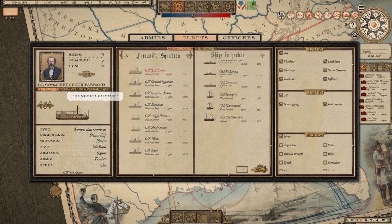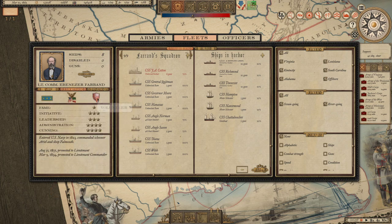So we have our commander here - Lieutenant Commander Ebenezer Ferrand. He's a master administrator, skilled in diversion. He's a volunteer and a veteran of the Mexican-American War, a lieutenant commander. He's actually fairly able though - administration, cunning, leadership is very good, initiative is not bad. If we were to try replacing him, apparently I can't do that.